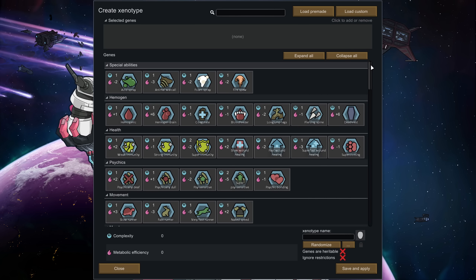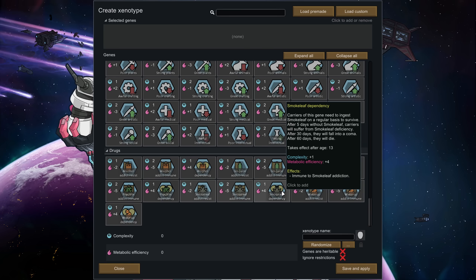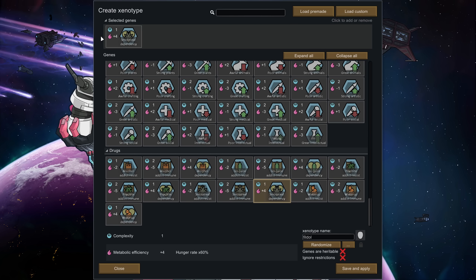Some of the good genes I want to look at are addict resistant and addict immune. Addict resistant I wouldn't be interested in, but addict immune is fun — that means they can use substances without ever getting addicted. However, they're expensive at five points. Having a dependency on something actually gives you four points to play around with, and if you go above the point requirements, you actually reduce your hunger rate, meaning it takes less nutrition to keep your pawn going.